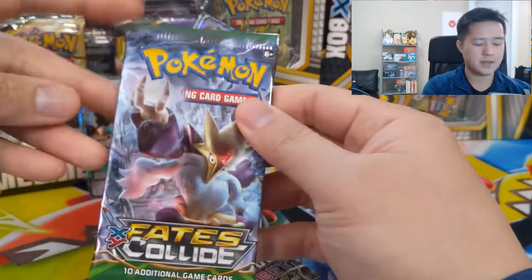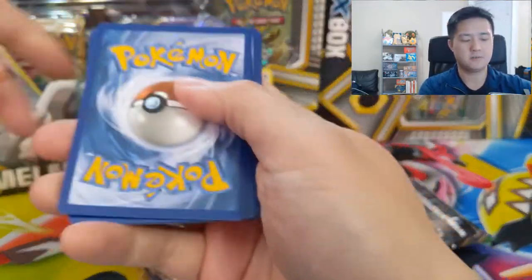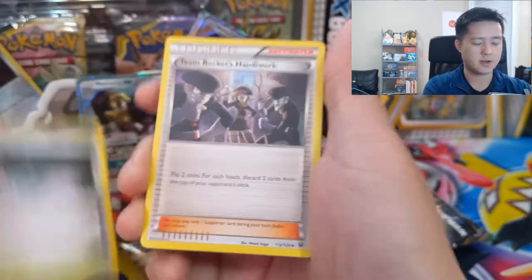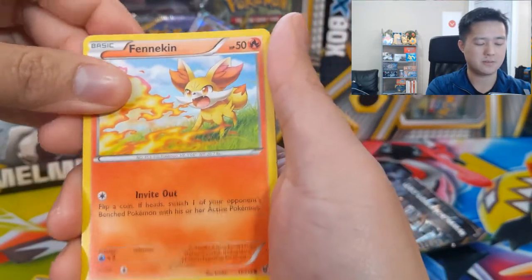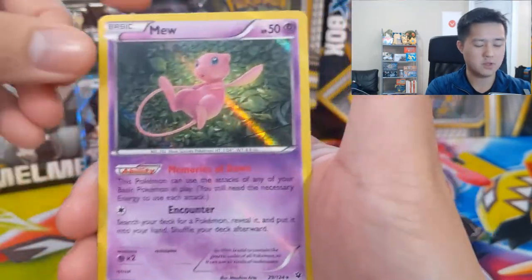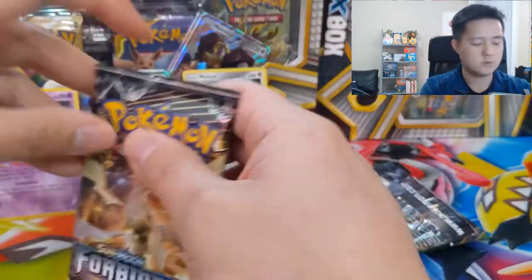Alright, first pack — we have a Fates Collide. The code cards are in a different orientation which always throws me off, and for XY it's three cards to the back. We have a Braixen, Fairy Garden, Team Rocket's Handiwork, Volbeat — that one's also a Team Up — Fennekin, Whismur, Munchlax, Gothita, Shuckle reverse, and Moomoo Milk hollow. Pretty nice.